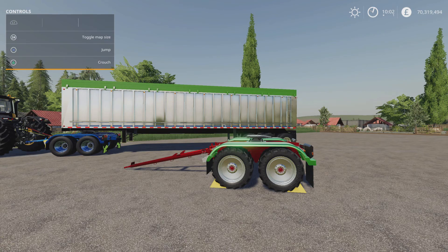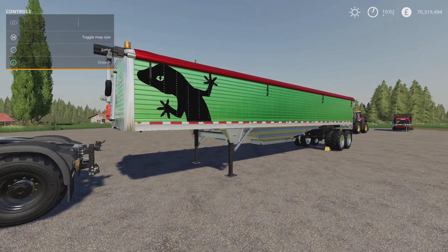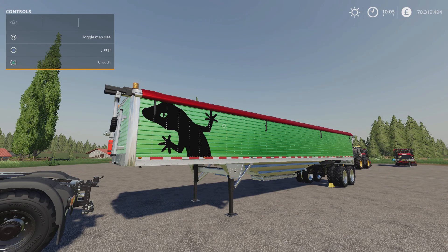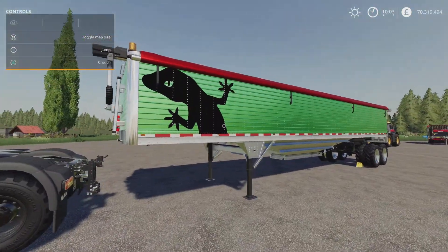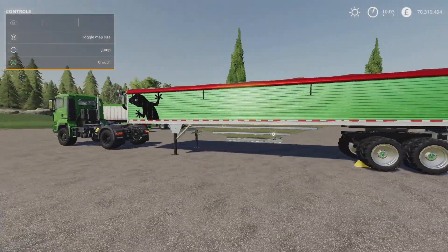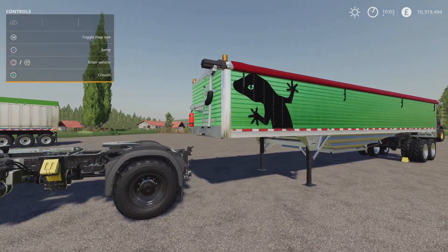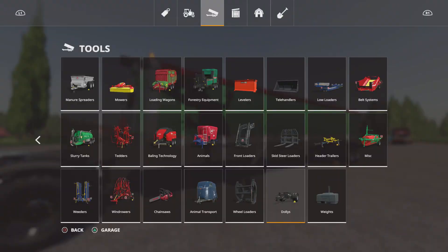On the same theme, the Lizard Underbelly Trailer, also by Mantrid — 4.92 megabytes download, 10 slots on console. This is now the largest capacity single trailer on console at 110,000 liters, beating the previous record holder at 105,000 in its largest configuration. It has some brilliant options and I really like it.